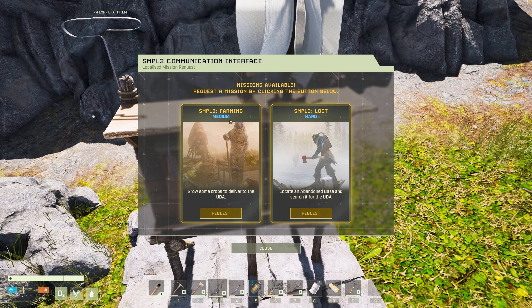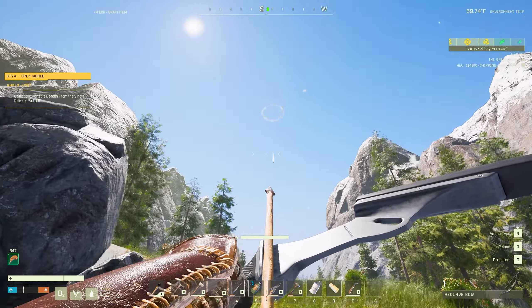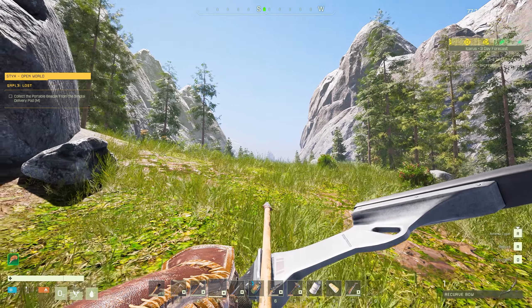We got some simple farming — that's a medium mission, grow some crops to deliver to the UDA. That seems pretty easy. Or we've got 'Lost' — locate an abandoned base and search it for the UDA. Let's go with that one, it seems like it's going to be a little bit more action. I think I know where I'm going already. We at least have to go to that pod — that's going to contain the portable beacon.